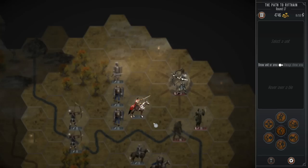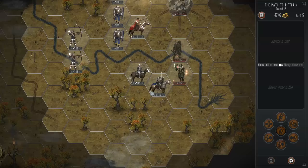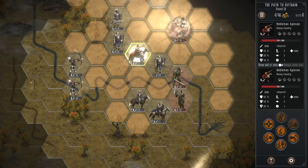This game doesn't seem to have a rock-paper-scissors matchup for whatever reason. When I first started playing I assumed the spear guys would be strong against cavalry and melee guys would be weak against cavalry — but that's actually not how the game works once you're in combat.